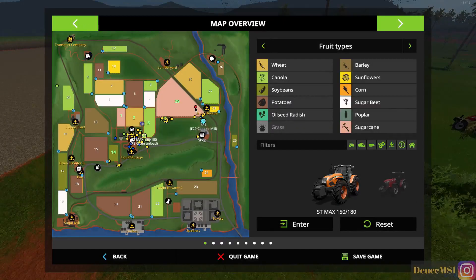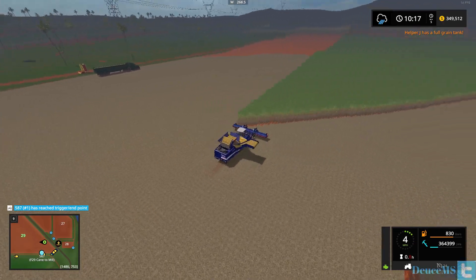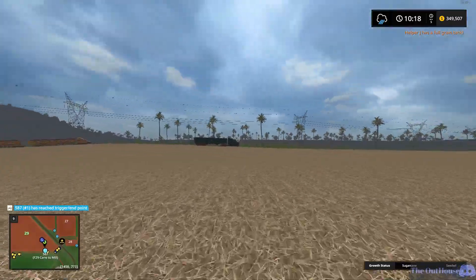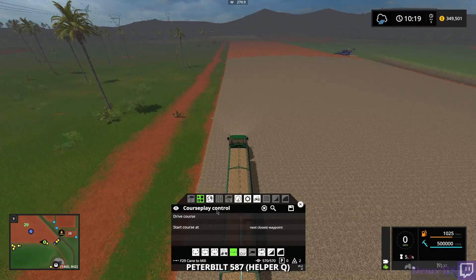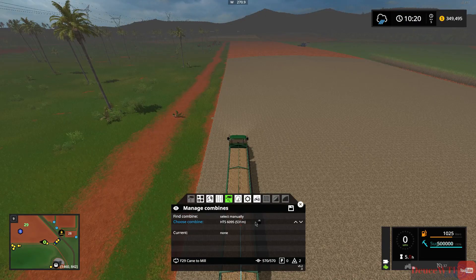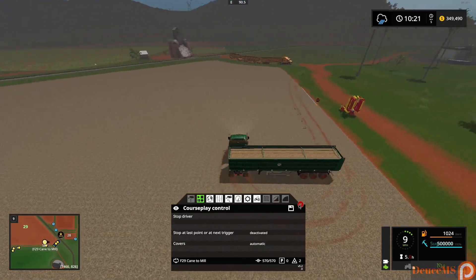Let's jump back over here and check on our sugar cane guy. This guy did not empty because he did not stop at the last trigger, so we're going to have to send him back over there. We're going to send him in empty combine and offload - combi mode is the one we want. We're going to tell it we want the Tektron and go drive course. So he's completely full - he should just spin around right here and grab a stop sign then head out.